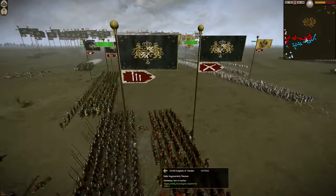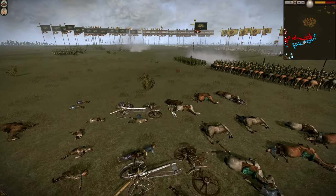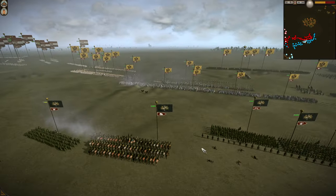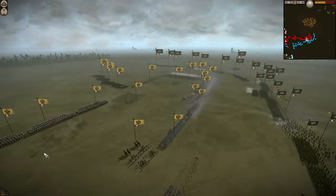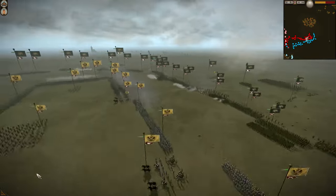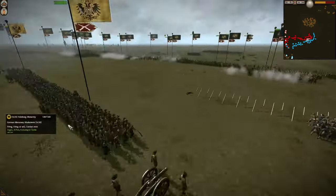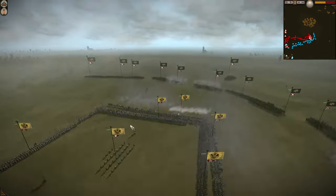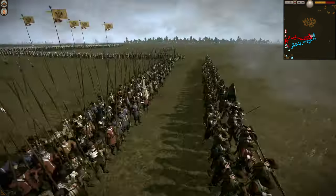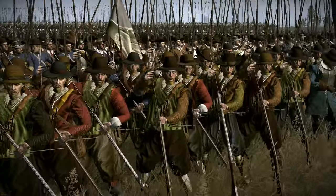Looks like Sweden is shifting forward some musketeers with pikes behind to support them. Looks like they've already lost some guns — I think there might have been an artillery duel there and it looks like the Austrians won that fight. These closer they get the more likely it is that pikes will start taking over. That's a 12-pounder here as well — but look at this line of musketeers with pikes behind. It looks glorious — the uniforms, everything looks amazing.